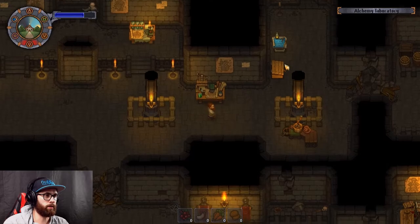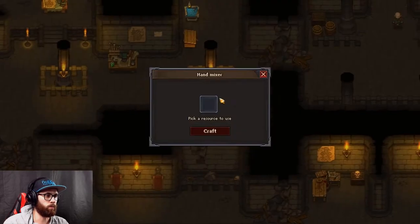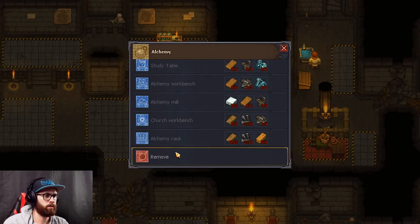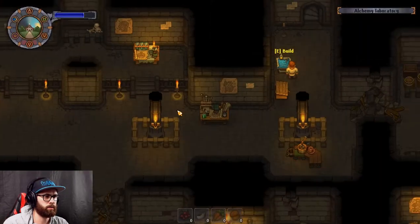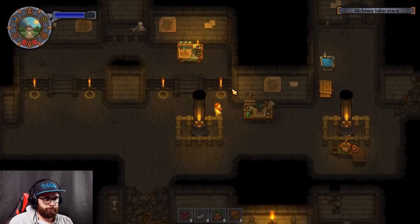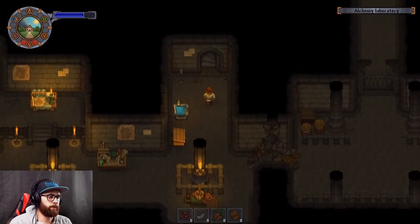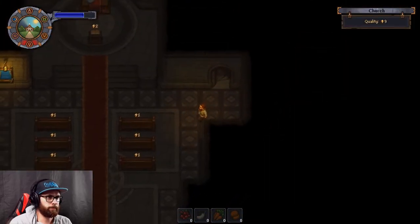I do not understand what we need to do. Oh, we don't have a study table. Do we have a study table? Church workbench, alchemy rack - what is that? I don't know what we do now instead.